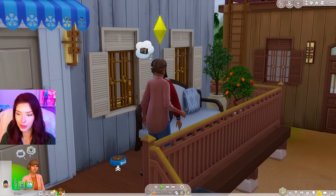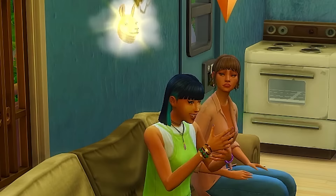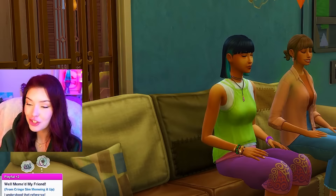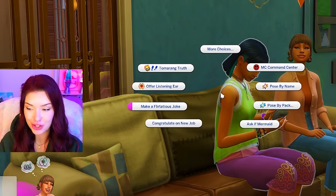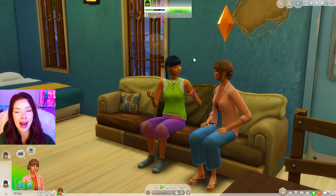Now that we've dealt with that, I think we should go introduce ourselves to the new tenant. I saw her at the market actually. I've never seen this interaction before — is she telling me a story? She's so animated. It says 'well memed, my friend' — she was memeing! She has the cringe personality trait, apparently, which is another new one. That was cute. They actually seem to be getting along really well. I knew we were gonna like this sim — I had a good feeling about her.